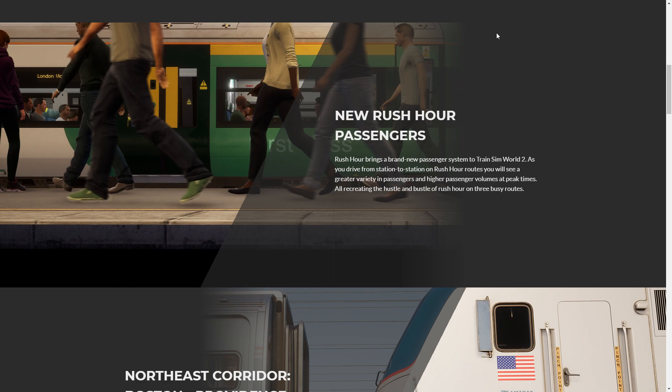Train Sim World 2 Rush Hour is the ultimate test of nerve and skill. Rush Hour brings a brand new passenger system to Train Sim World 2. As you drive from station to station on Rush Hour routes, you will see a greater variety in passengers and higher passenger volumes at peak times, all recreating the hustle and bustle of rush hour on three busy routes.